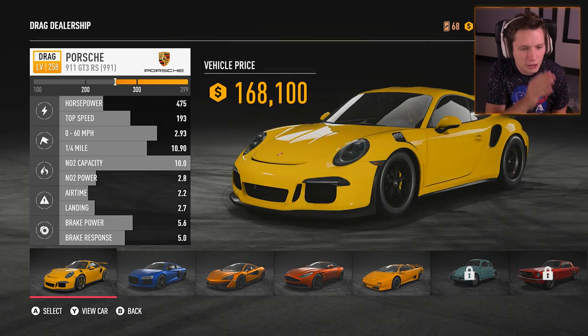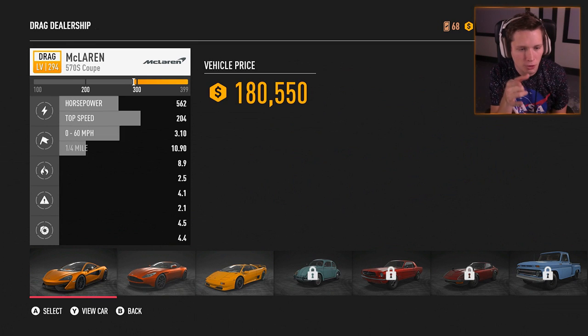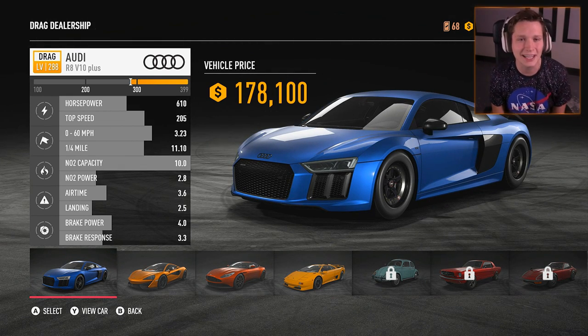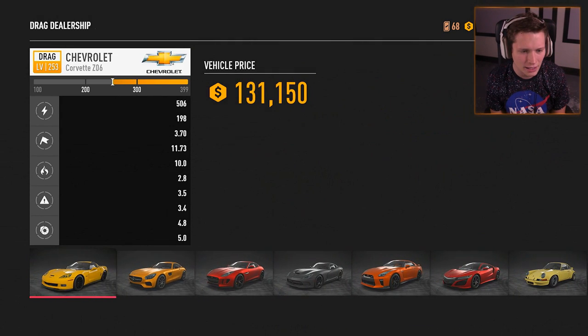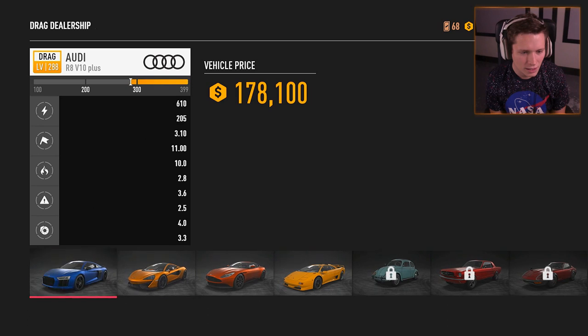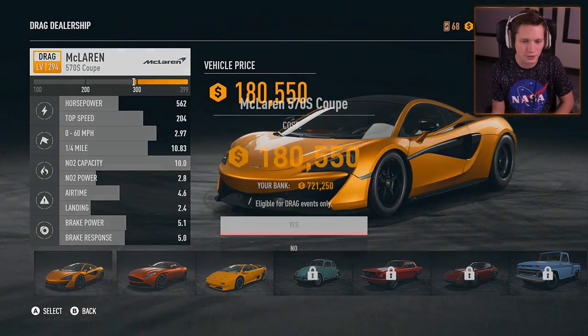We're going to take a look at 0-60 and top speed. The 911 is 2.93 and 193. The R8 is 3.1 and 205. The McLaren is 3.1 and 204. I kind of want to do the Audi R8 — we could do it as an enforcer. But it looks like the McLaren might be our best bet for 0-60 at 2.9 seconds. Let's go for it! Brand new drag build coming right up.